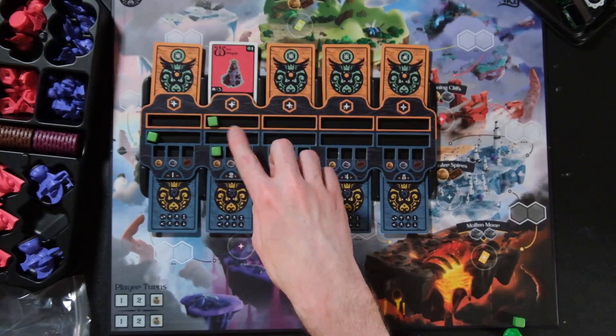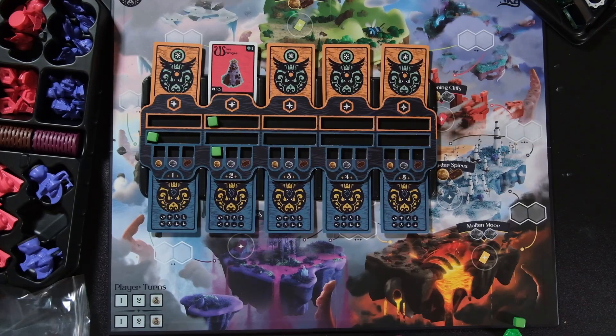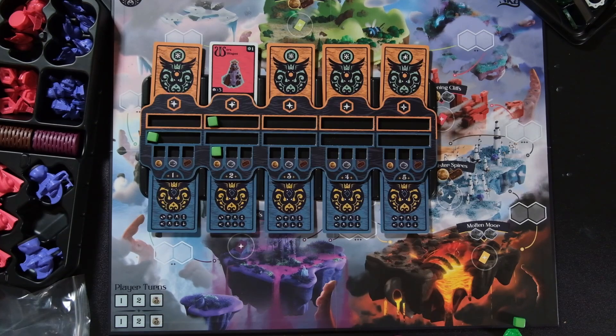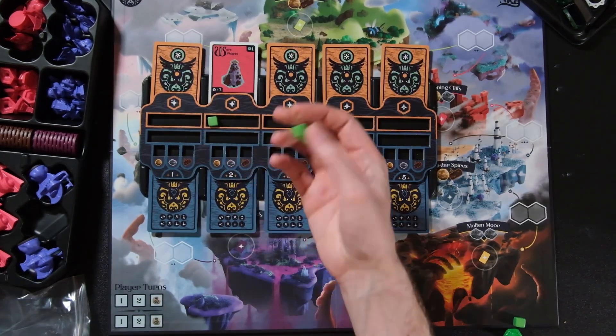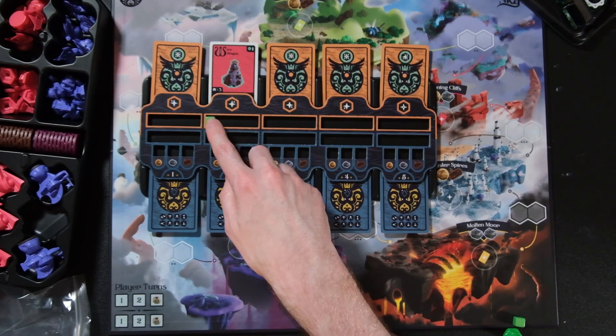There's a middle row and a bottom row on the objective board. The key difference: at end of round you reclaim airships, but buildings stay. In the reclamation phase, everything on the blue side is reclaimed, but anything in the orange areas stays — objectives placed there persist. It's immediate gratification versus delayed satisfaction.